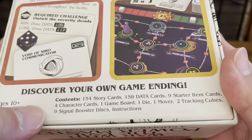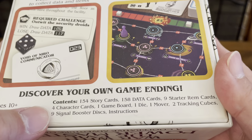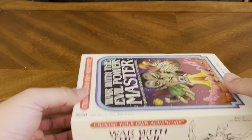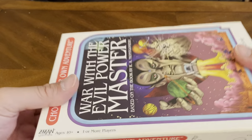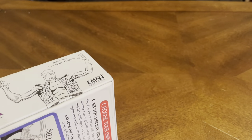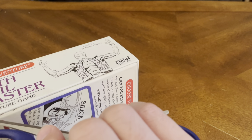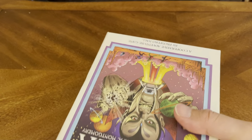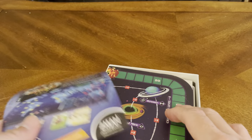Ages 10 plus, for one or more players. Contents: 154 story cards and a whole bunch of other stuff included. Let's crack this open and see what's on the inside. It's a true unboxing — I have not even yet cut the tape on it. Let's see what we've got on the inside here.